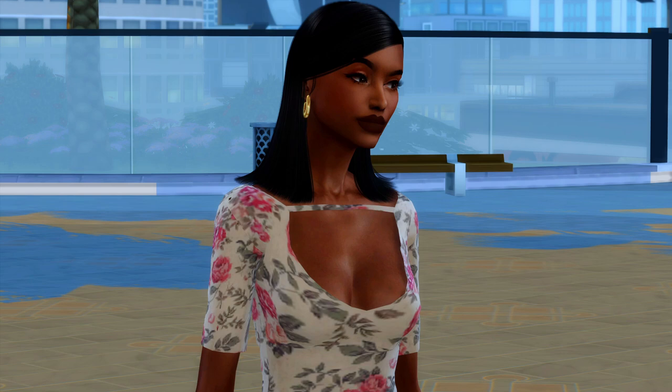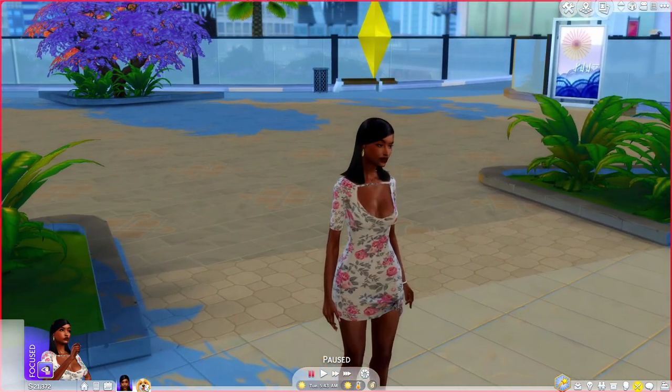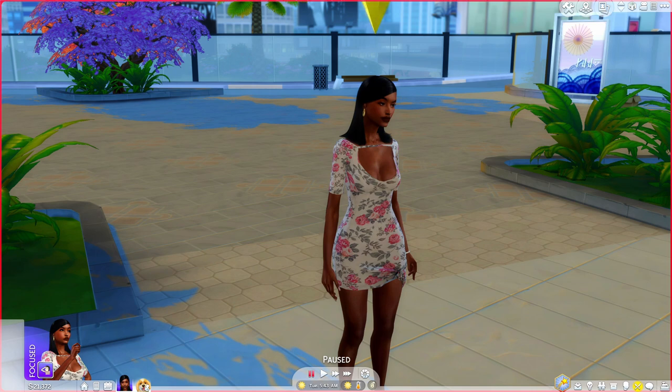Today you guys are going to be doing a tutorial on how to do a live-in business. This mod is by Little Miss Sam — it's the Live-In Business mod and it comes with a couple of different businesses. You can do a live-in cafe, a live-in bar, a live-in club, a live-in daycare, a live-in gym, a live-in pet care, a live-in vet clinic, and a live-in store.